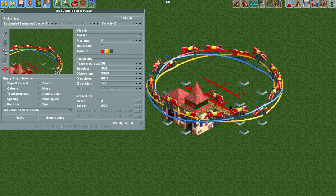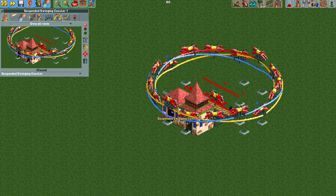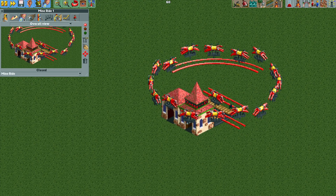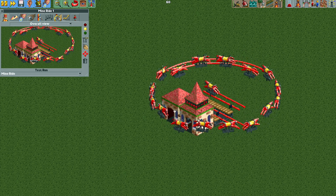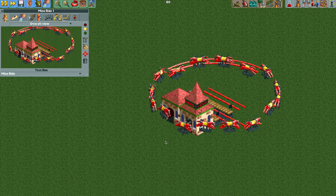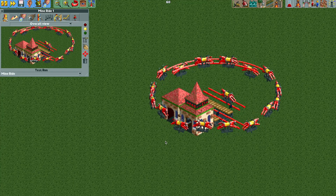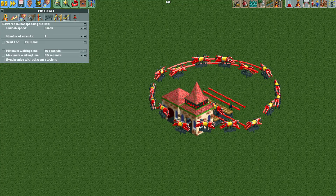Moving those to 29 and 83 to correct the mistakes — now they're in the right position. We can change the ride type to the mine ride and choose the number of circuits. Testing the ride, you will see the vehicles are going up and down making a nice circuit. All the ride vehicles are staying on their respective tracks — if I close the ride I can change the number of circuits to something high like 20 for about a one-minute ride.